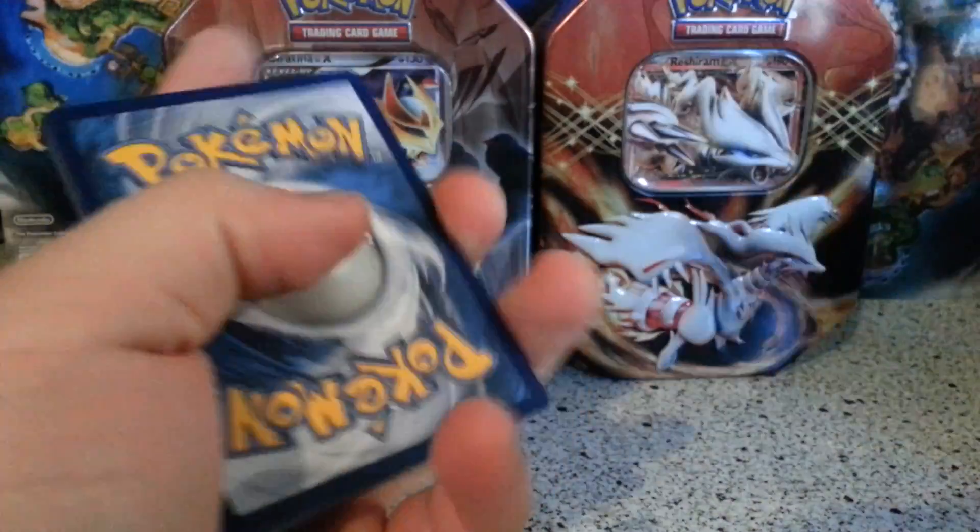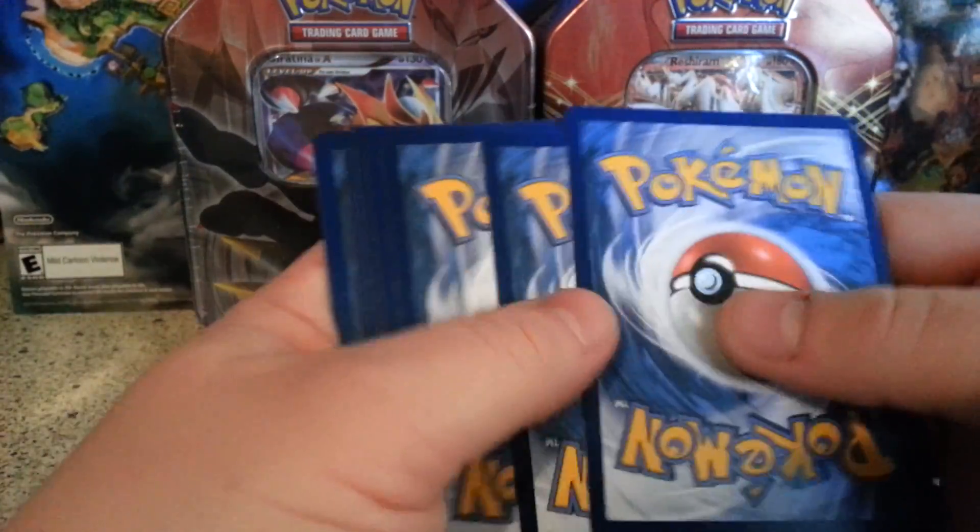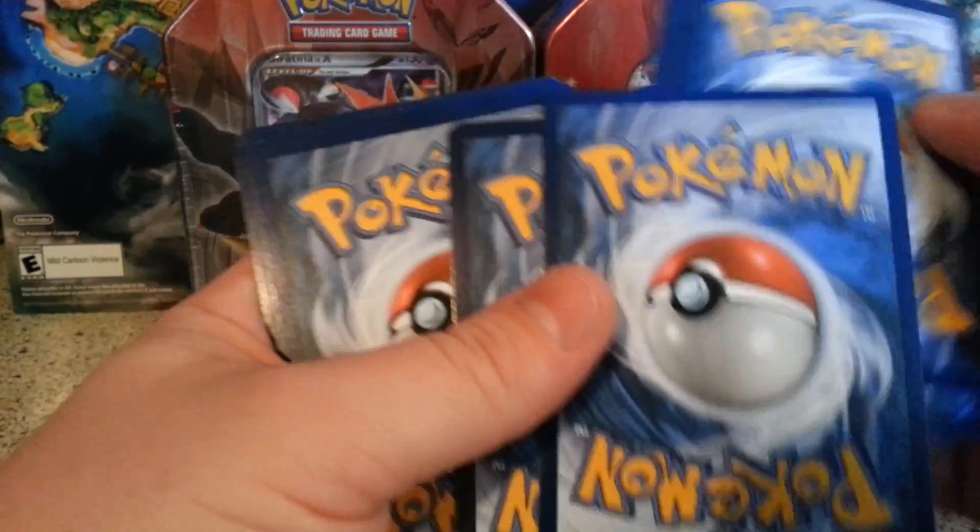The code card was backwards again — Evolutions, take that code card. Let me know what you get in the comments below.